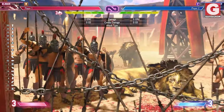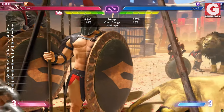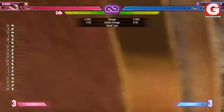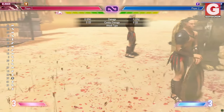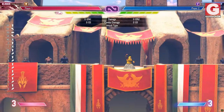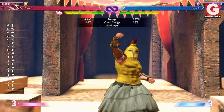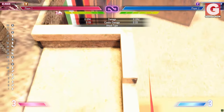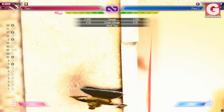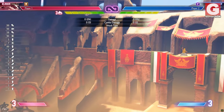We have traveled in time I guess, and now we find ourselves in a coliseum surrounded by Roman soldiers and lions. What I find interesting about this arena is the fact that near the main gates, you see this 2D character who's probably the emperor, cheering and encouraging the fighters to keep going.